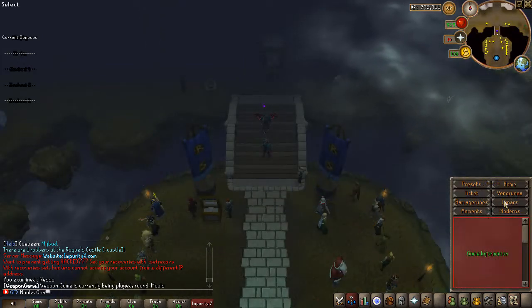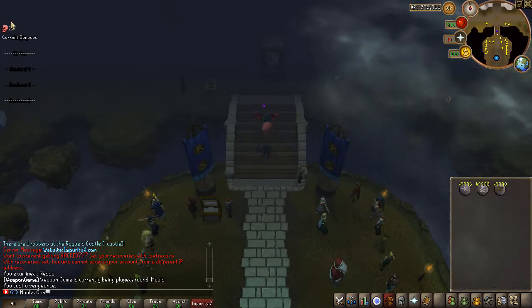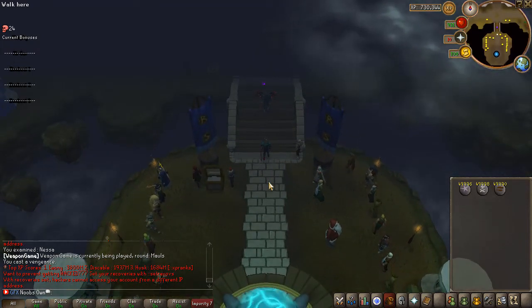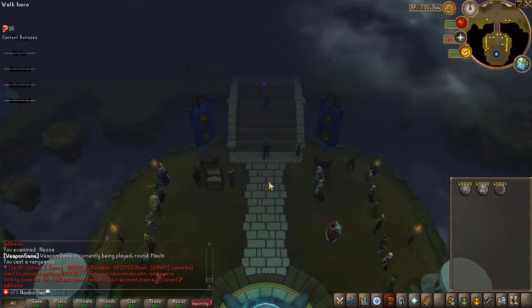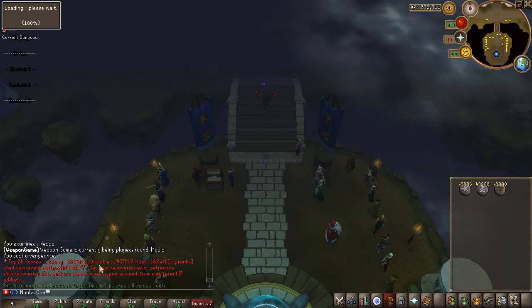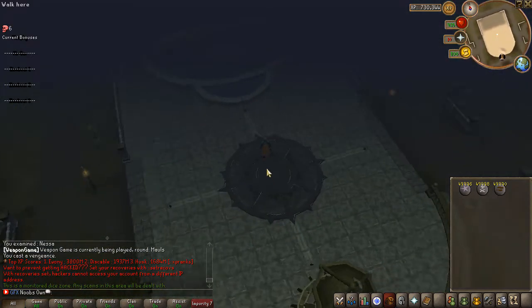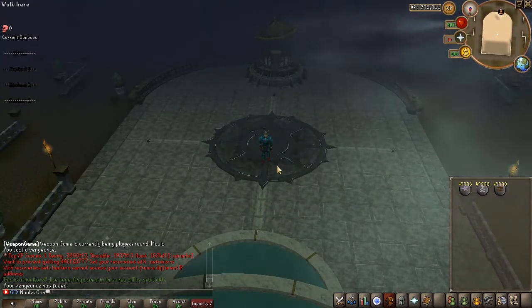The server also has vengeance timers, barrage timers, and overload timers visible in the top left corner, counting down so you know when your buffs expire. Moving on to the dice zone — there's an anti-scam dicing system with a custom host interface. I can't show the host side since I'm not a host, but the scam-safe dicing works really smoothly.